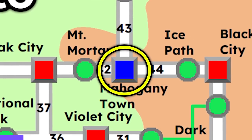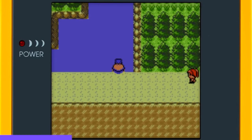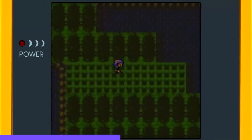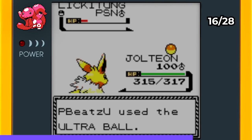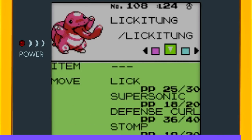Next up was hunting Lickitung from Mahogany Town. I went east on Route 44, passed some trainers, used Dewgong to surf across the water, and reached a hidden patch of grass. I was surprised to encounter a level 24 male Lickitung on my first try. I used Poison Powder on it to reduce its HP and eventually caught it in an Ultra Ball. I'm kind of wondering — do people actually like Lickitung?